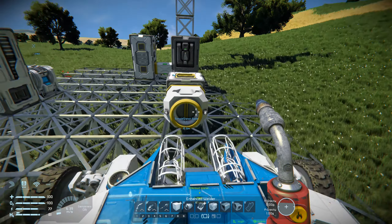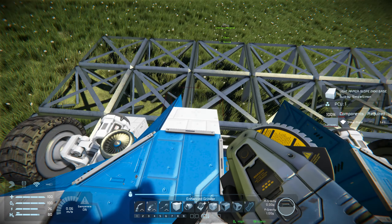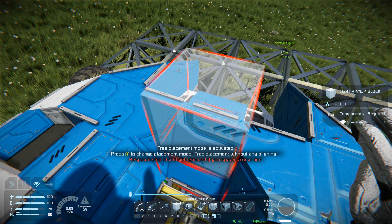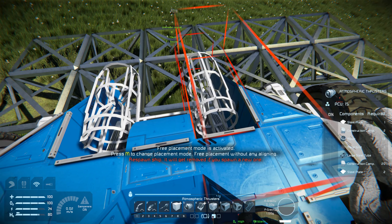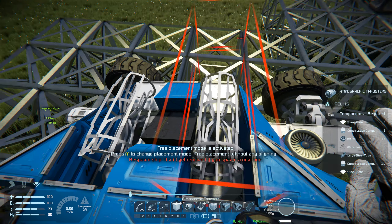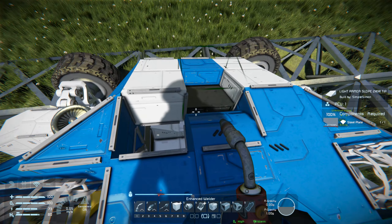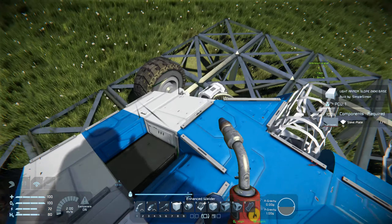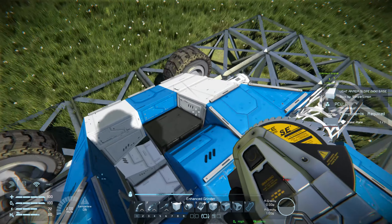I'm going to need something for reverse thrust, so I'll come back up here, grind that off — trying not to grind down my cockpit. Then I'll add side thrusters too. This might seem like excessive thrust for such a small ship, but from my previous experience when carrying a heavy load it can cause the ship to drift in undesirable directions, and that's something I'm wanting to avoid.